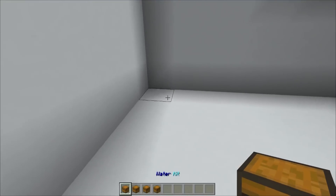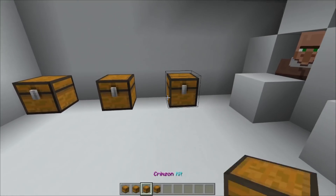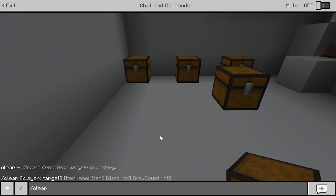As you can see it says water kit, farmer kit, crimson kit and a dragon kit. I'm just going to clear all these - pretty straightforward.